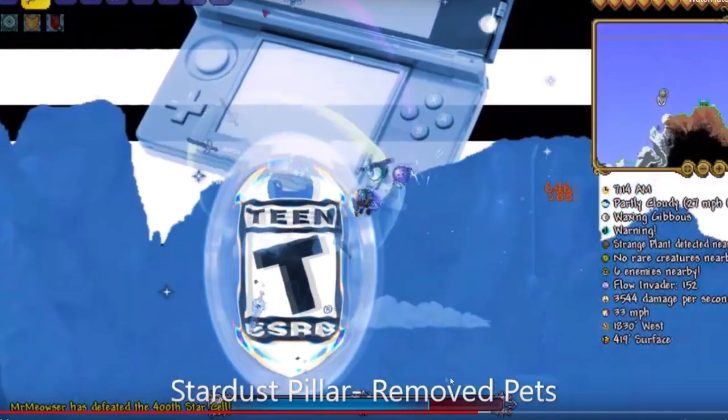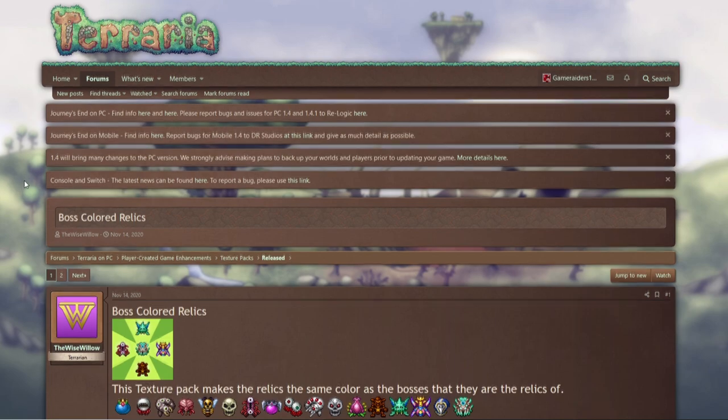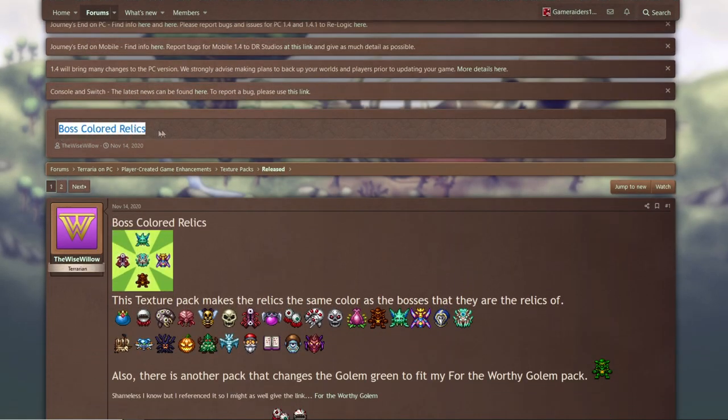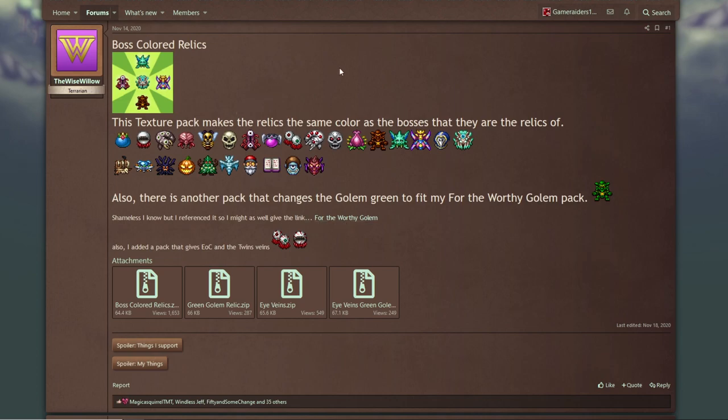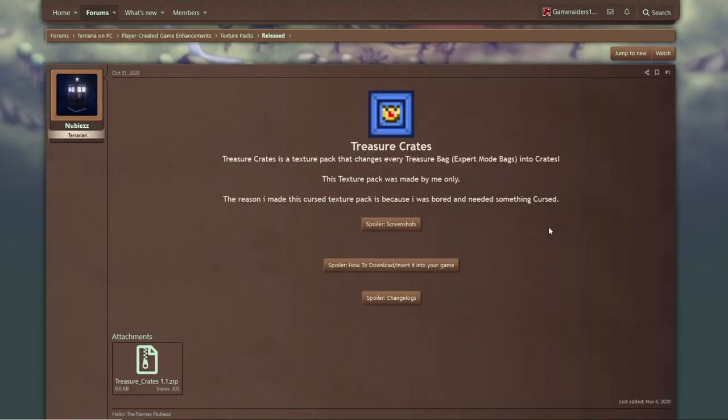This one is pretty sick — Boss Colored Relics. It pretty much turns the Master Mode relics into moving trophies instead of a bunch of gold statues. This is pretty damn dope — this might be a must-have. Instead of having all these gold statues of floating bosses, we can have these colored ones and they look way cooler. Where's the download? I'm downloading this right now.